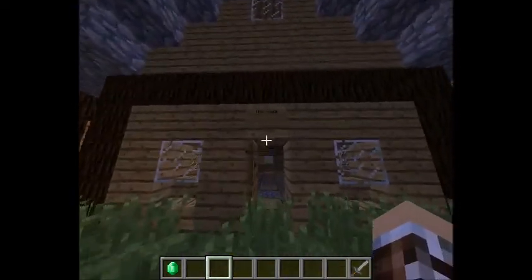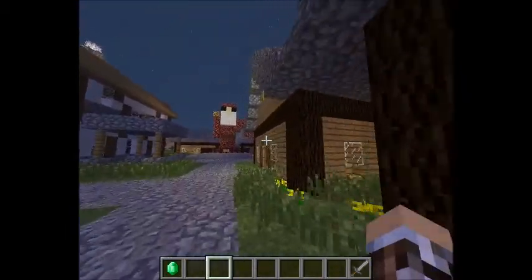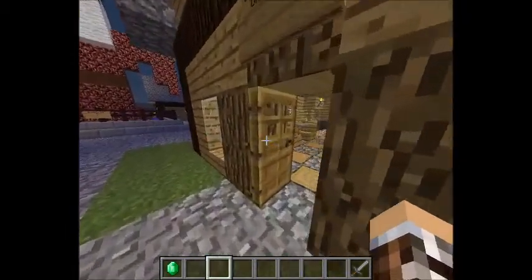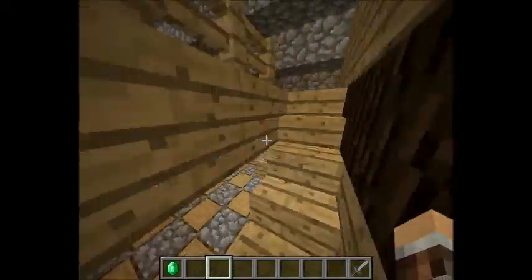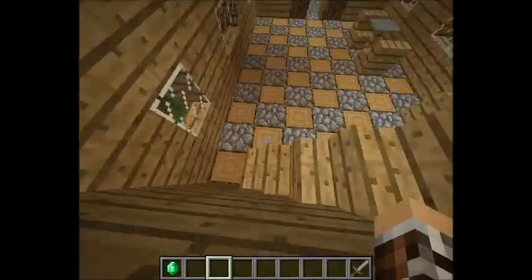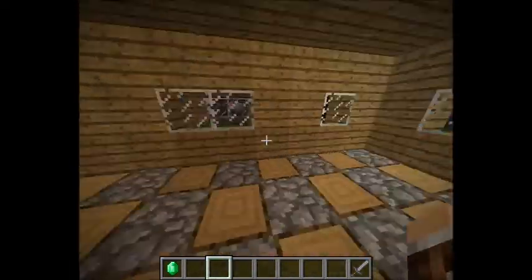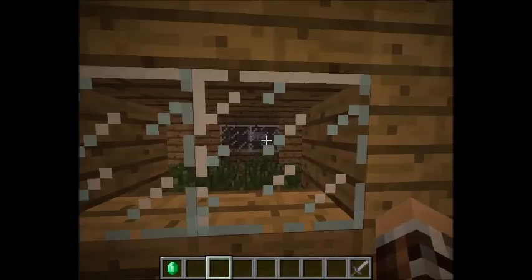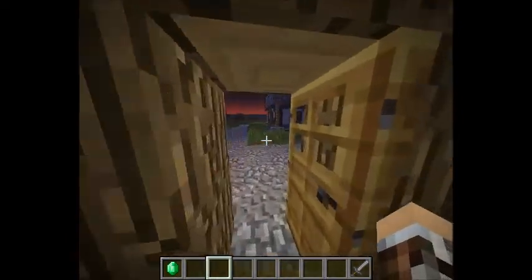These are houses — just standard houses, nothing special. Una Casa, and Una Casa No. 2. There's something special about this house though — in these houses, you have a really nice view of the other person's house. Nothing stays secret in Grantis, I can tell you that.